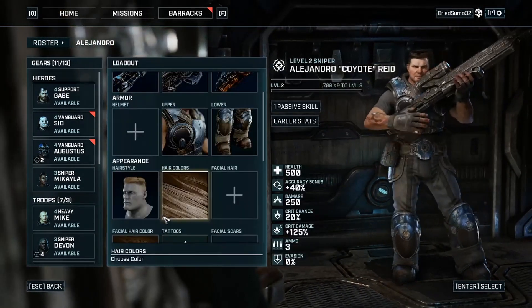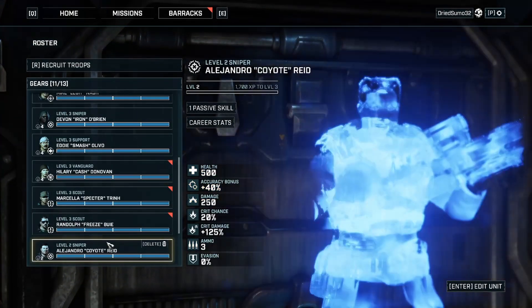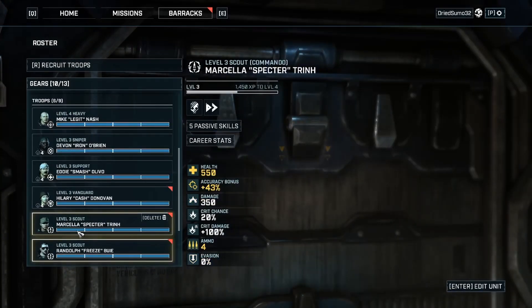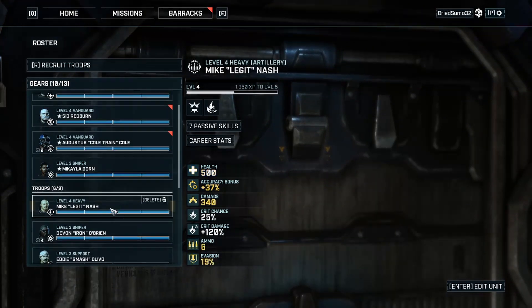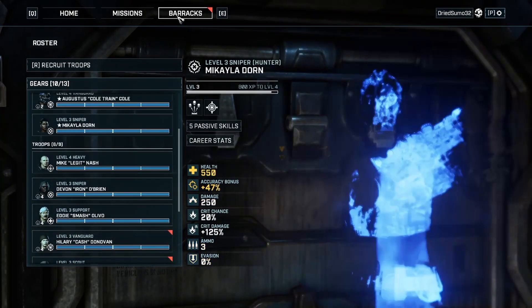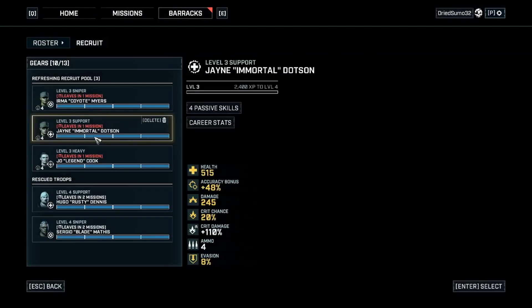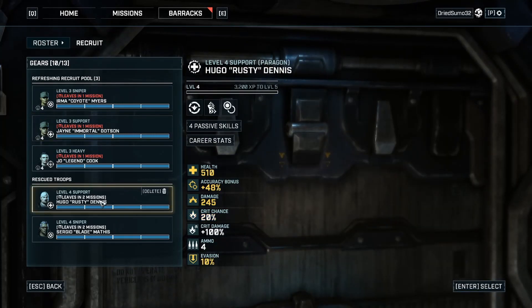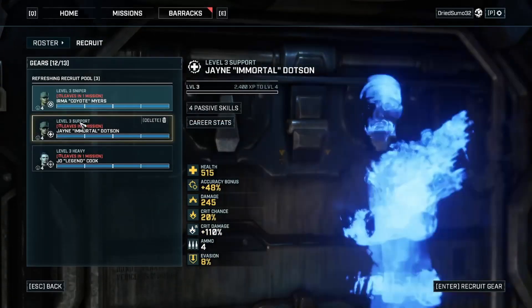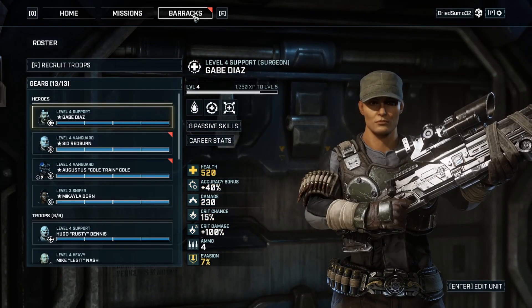He has no helmet. Get out of here. Any other level twos? No — we can recruit three troops now. Get rid of that level one heavy. So let's go ahead and grab that other heavy for sure. Level four, yes — level four sniper and the level three support. That should balance everything out pretty nicely.